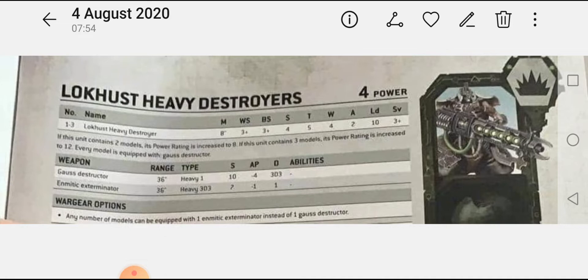It would be great if you could move and fire without penalty, otherwise you'd be hitting on fours. I'm not sure which weapon I'd pick. The gauss destructor is hitting on threes, wounding on threes, AP minus 4, for 3D3 damage — at least three damage guaranteed. The emettic exterminator at strength 7 hits on threes but wounds on fours against tanks and Dreadnoughts, though with Heavy 3D3 shots, and it's better for anti-infantry. It's an interesting choice.